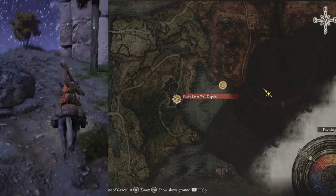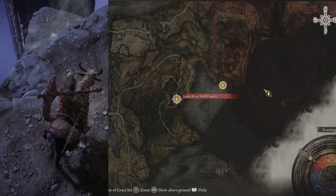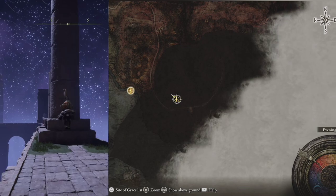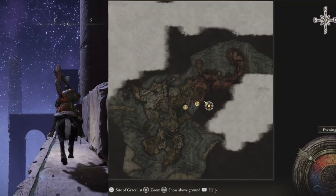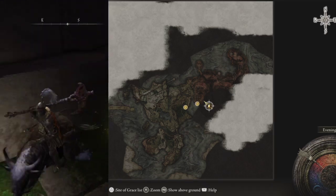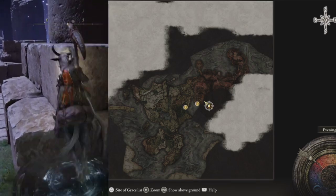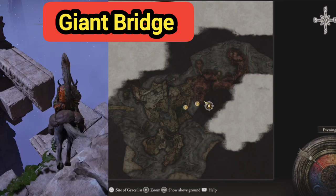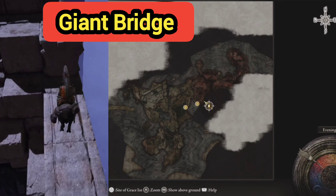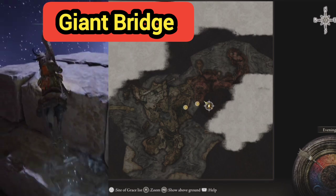To get underground, one has to go to this location — the seal for the river well depths — then travel across to here, and find your way somewhere over here, as shown on the big map. On the left side of the screen there is a giant broken bridge of pillars that we have to cross with our spectral steed to get there.